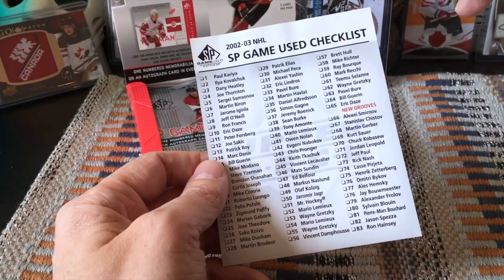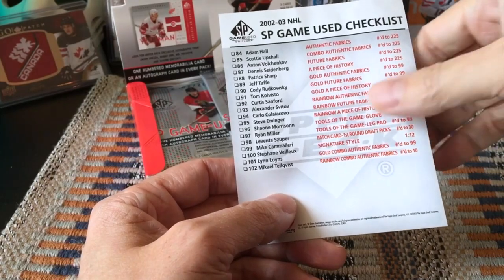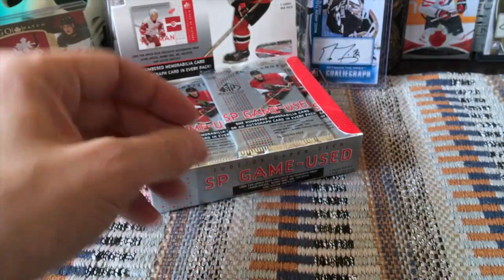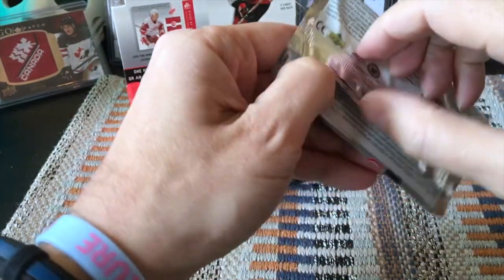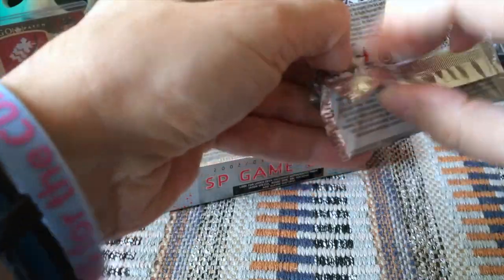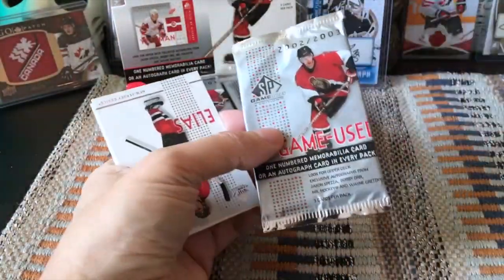There's a checklist — the New Grooves would actually be the rookie cards on the right, and then there are the numbered cards etc. So that's our little papery checklist. We should theoretically get quite a few hits — typically one per pack I believe, considering there are only six packs, I believe about six hits, mostly memorabilia, maybe one auto.